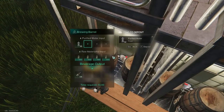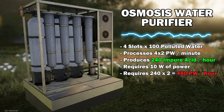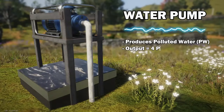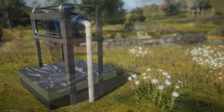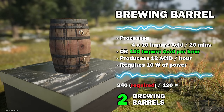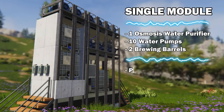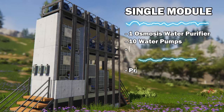Let me remind you of the basic acid production math. Each osmosis water purifier can produce 240 units of impure acid per hour. To fill its production capacity, it needs 480 units of polluted water per hour, which requires 10 water pumps. Each brewing barrel can process up to 120 units of impure acid, so to process 240 units you need two barrels. Simply put, each module will consist of one water purifier, 10 pumps, and two brewing barrels.